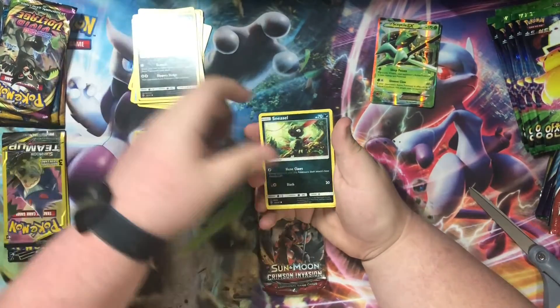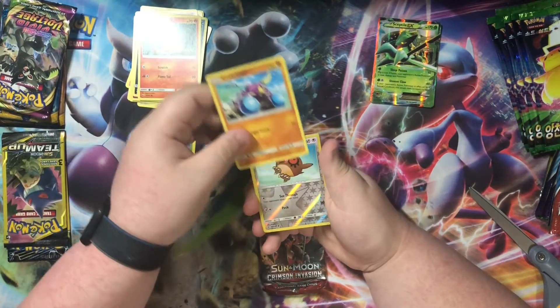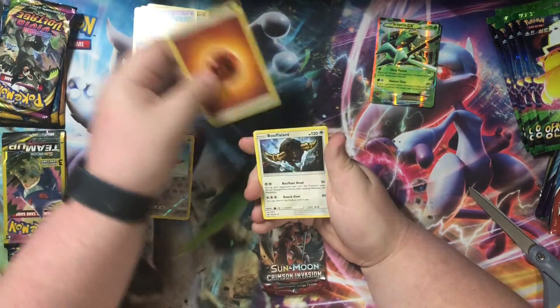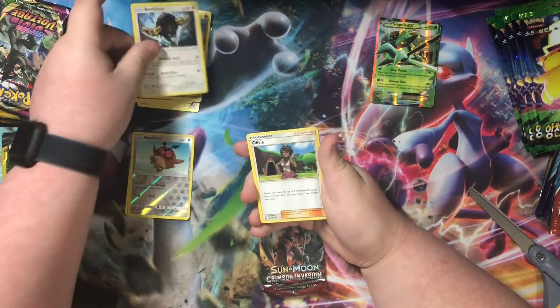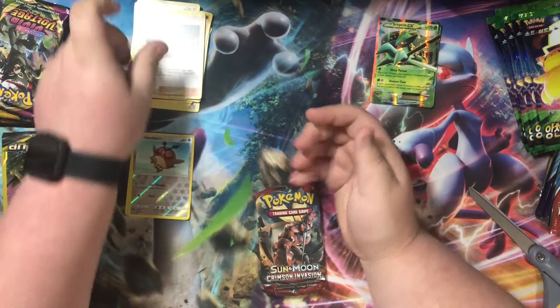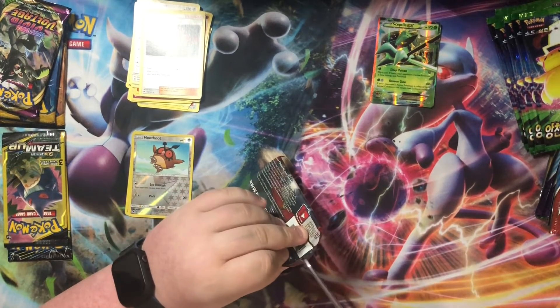Grimer, Sneasel, Charmander, Crab Brawler, reverse holo Hoothoot, Slowking, energy, Boferlant, Olivia — kawaii, I think. Alright Crimson Invasion, let's see.